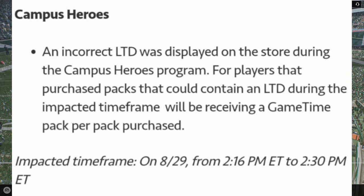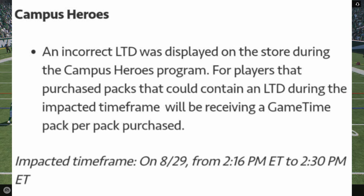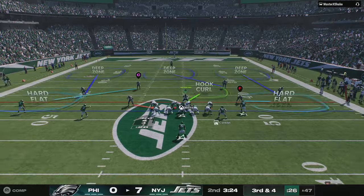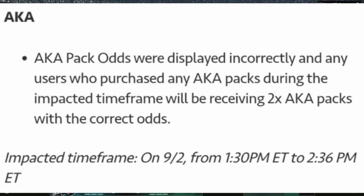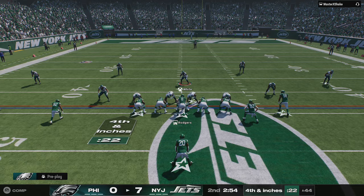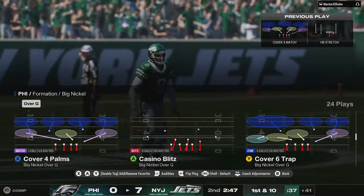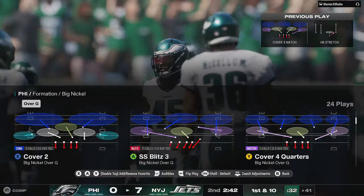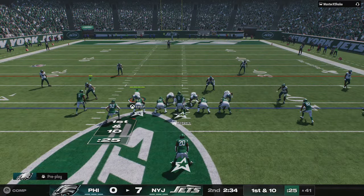For Campus Heroes, an incorrect LTD was displayed on the store — players who purchased a pack that could contain an LTD during the impacted window will receive a Game Time pack per pack purchased. That window was only about 14 minutes on August 29th from 2:16 to 2:30 PM Eastern. For AKA packs, odds were displayed incorrectly, and users who purchased AKA packs during the impacted window from 1:30 to 2:36 PM Eastern on September 2nd will receive two times the AKA packs with correct odds. It's nice they're communicating and making good, but for many people waiting on Rookie Premieres it may feel like too little too late.